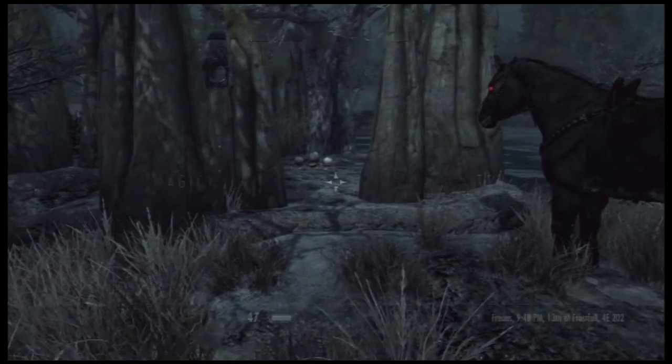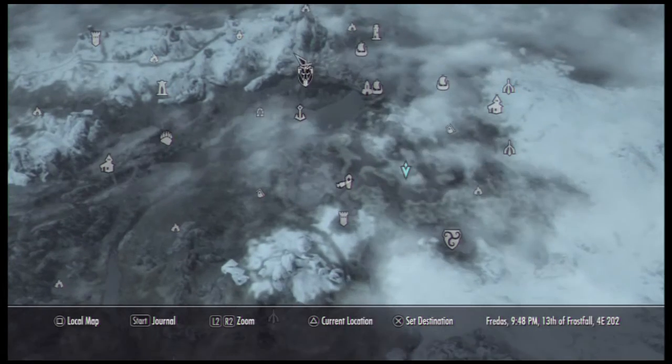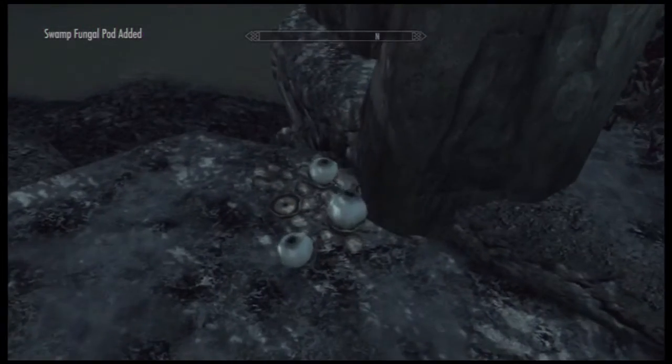The first ingredient — you want to come to this swampy land here. Maybe you want to fast travel to the Apprentice Stone, or you might want to come from Solitude. What you want to look for is this swamp fungal pod, and you just want to get all of these.